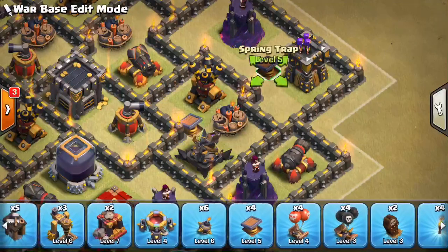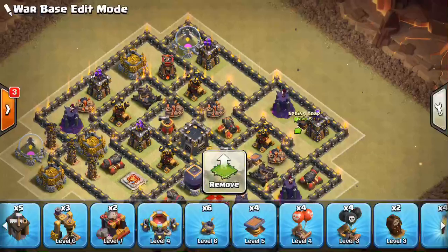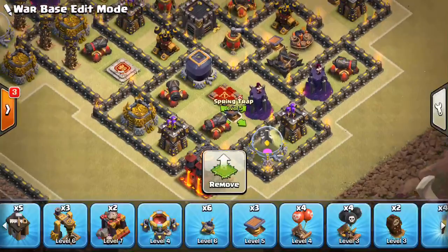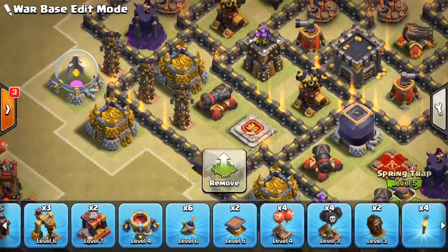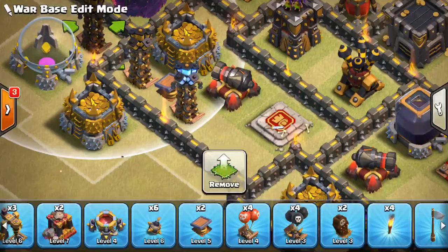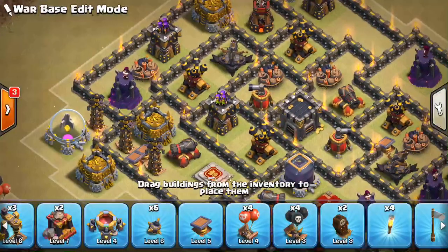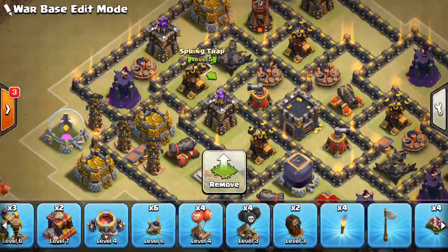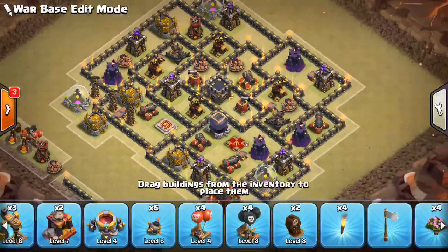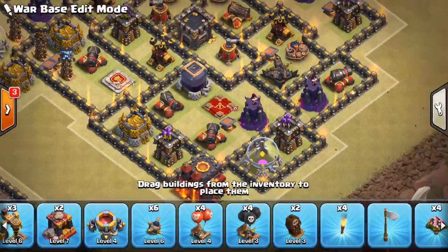We can throw a spring there, and a spring probably around there. We're at about two minutes left before the break hits me. It's not always a bad idea to put one by the Queen, and then, most importantly, by this Tesla farm — that's a good place to have spring traps. We can double trap right there; that'll get a lot of hogs flying. Then maybe one right there. As far as air traps, let's put a seeking air mine — one for dragons. Well, the air defenses are pretty offset, so dragons are a possibility, so let's keep one there.